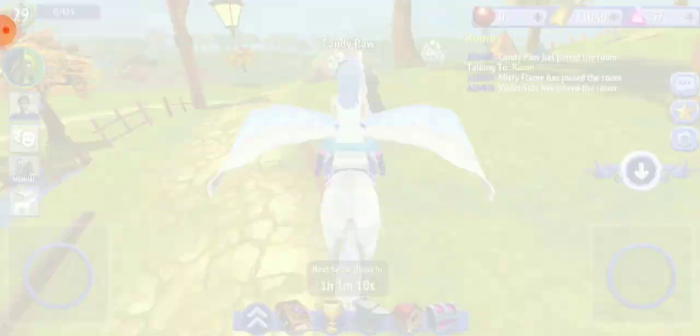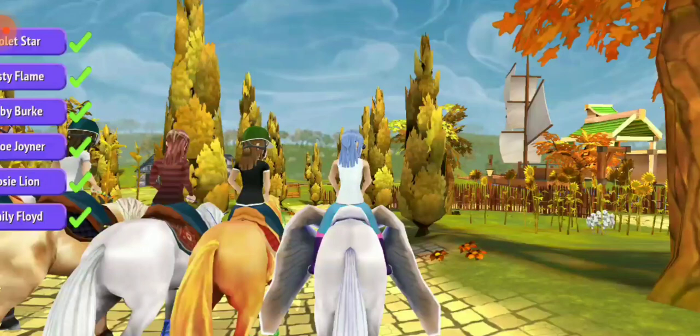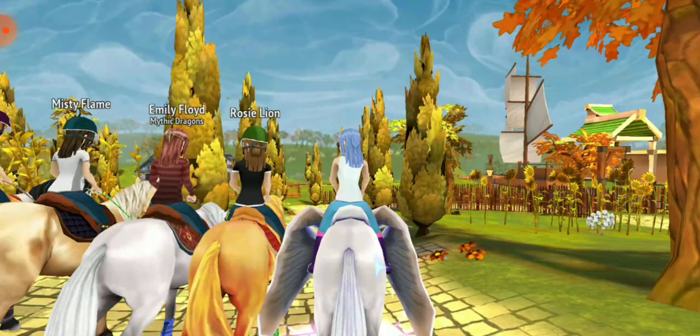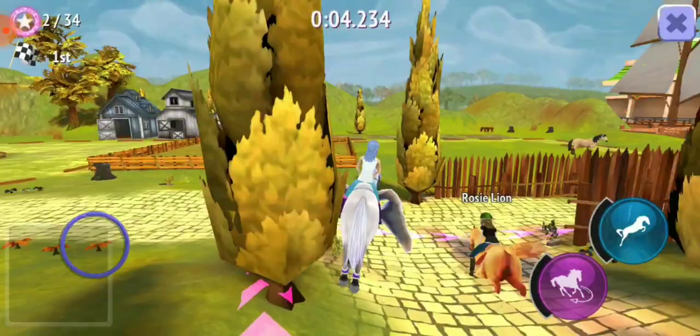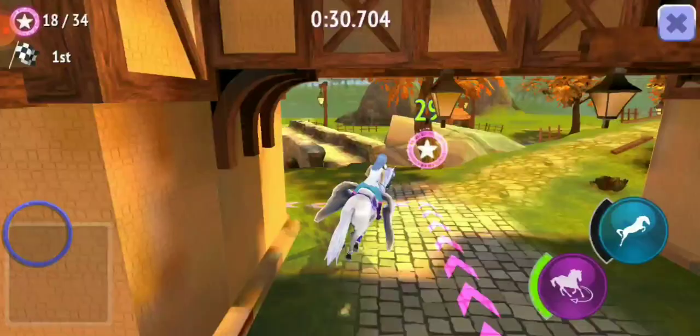Now let's do the Gold multiplayer race — it's the same track as the Solar Cup so we don't have to worry. The best thing is there's no Pegasus so we might get first place. This horse has the worst jump as I told you guys, but I hope this is satisfying. Yeah, there we go!